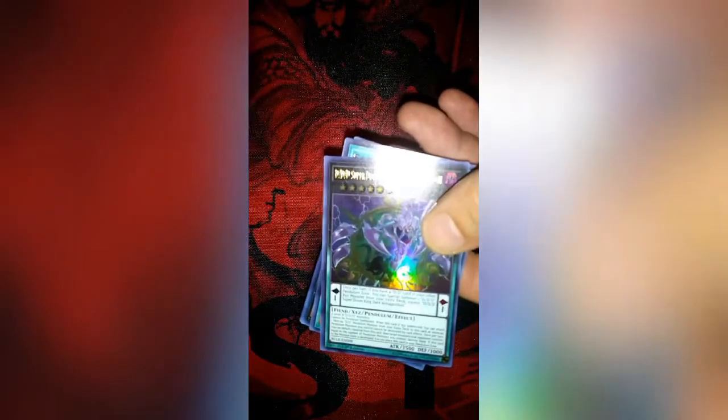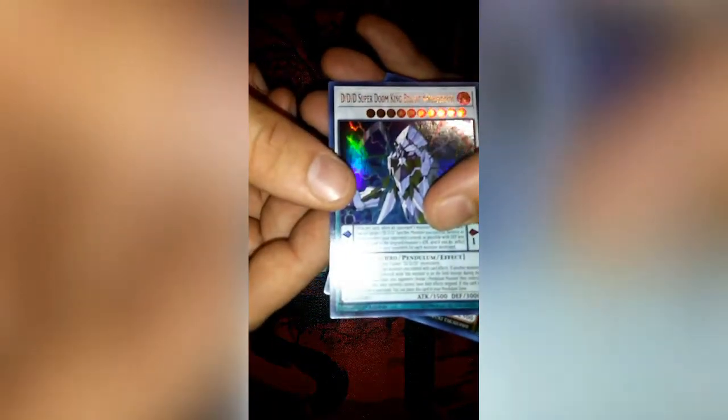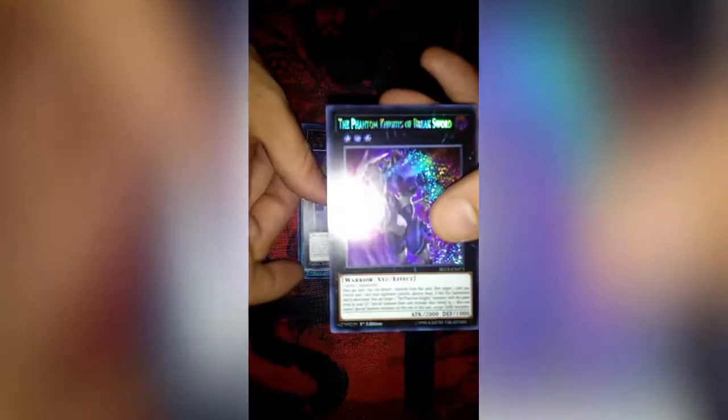Pack number three — it's kind of hard to see these because I've got the flash on on my camera. If I turn the flash off you can't see it as good, so let's turn the flash back on. Okay, I got DDD Super Doom King Dark Armageddon, Solar Recharge, DDD Super Doom King Bright Armageddon, another Bujintei Susanowo, and Phantom Knight of Break Sword. Not bad, not bad so far — loving that I pulled that Minerva in the second pack.